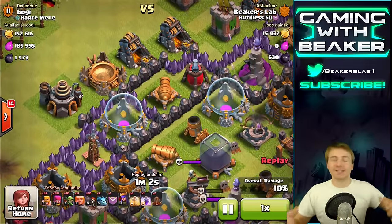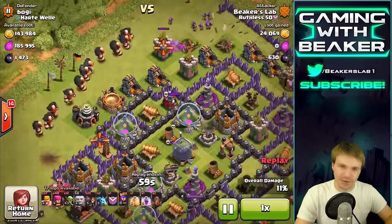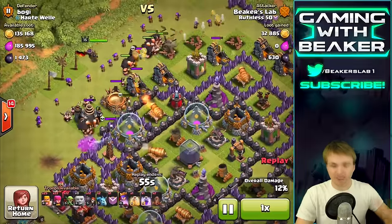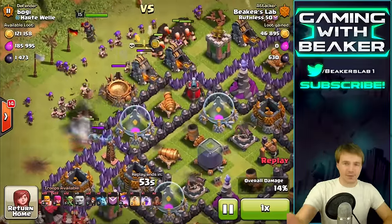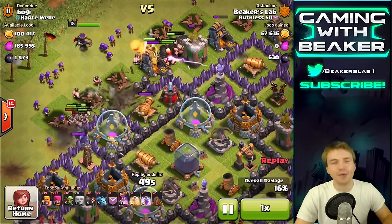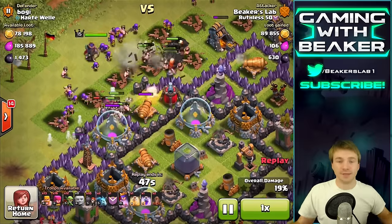I can't tell you how many times I've been raiding a base that looks so easy, and then all of a sudden all of my troops hit four giant bombs. Sometimes they'll put them in the corners, sometimes on the side of the base — you never know. So check for traps — public service announcement — check for traps. You're welcome.